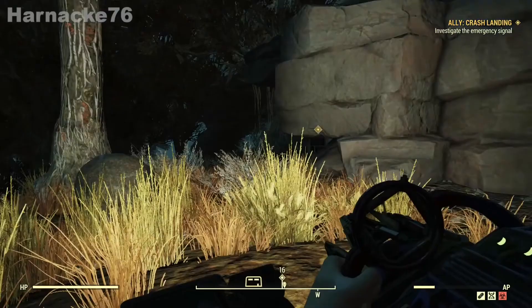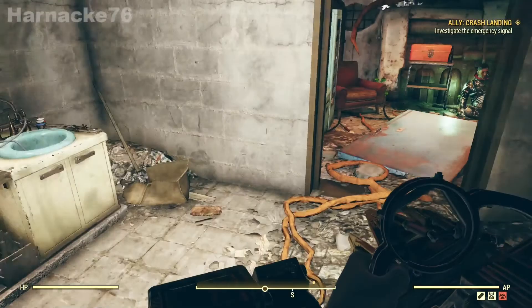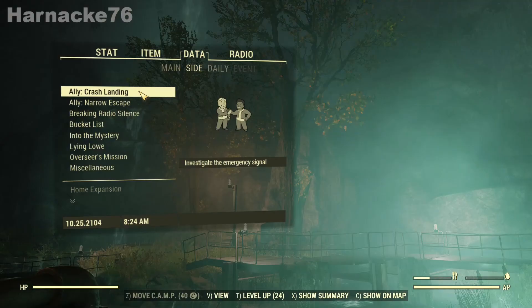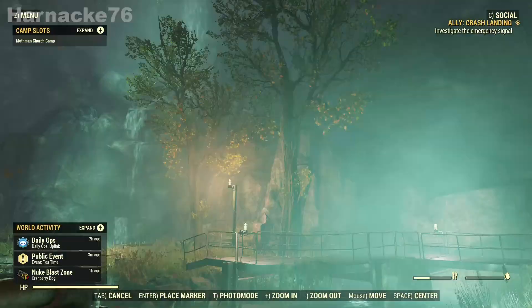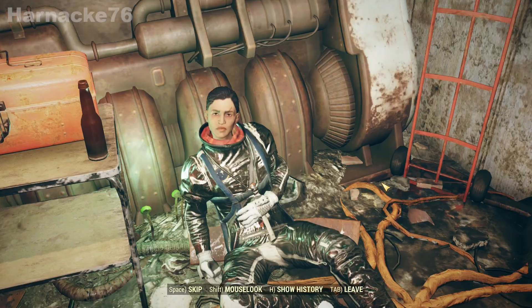Next up we have something a little bit different, which is a quest ally. The first one is Commander Sophia Daguerre — she was an astronaut who was involved in an accident. You first locate her by beginning the quest Crash Landing, which can be found in your Pip-Boy after you've been into the Mire area. Go to the spot indicated, go into the bunker, and she is down in the bunker waiting for you.